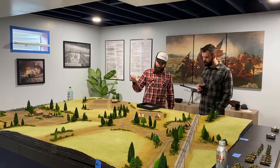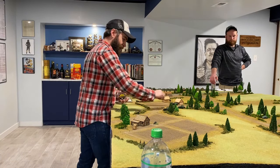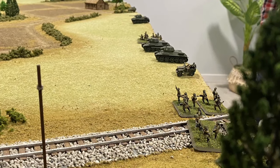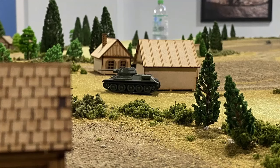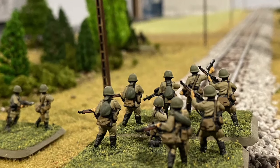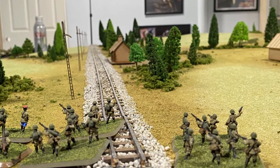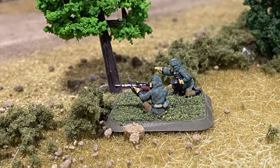With the initiative in turn one, Rob, the Soviet commander, begins to move forces into the battle area. Both commanders will move their forces onto the table over the course of three turns. The lead Soviet element consists of a platoon of tanks supported by a foot-mobile platoon of infantry. The T-34s move quickly over open ground and seek what little concealment is available near the crossroads. The first Soviet platoon is sent down the rail line toward the train station.